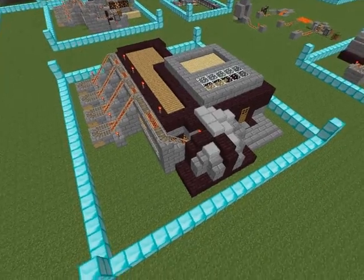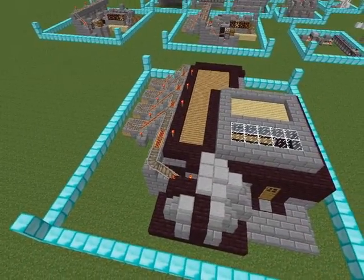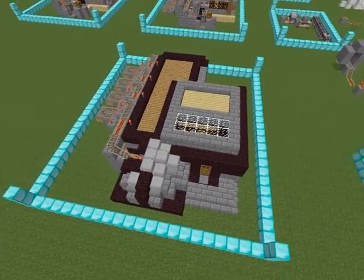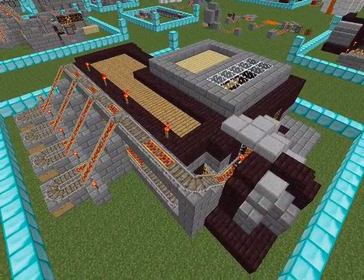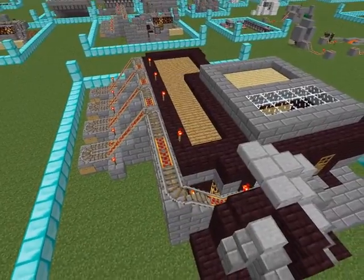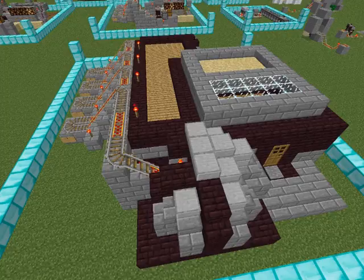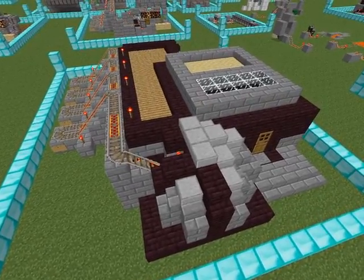Hello everyone, this is Dan. In this video I'll be showcasing a new train hub that I came up with that works in 1.6. The original problem is I came back to the private server I used to play on, and due to the 1.6 upgrade all of our minecart stations failed horribly. They were all based on a design from Sethbling's video where you in a minecart hit a cactus, the cactus breaks the minecart which is collected in a hopper, and you phase through the cactus to the other side. Unfortunately this does not work in 1.6.